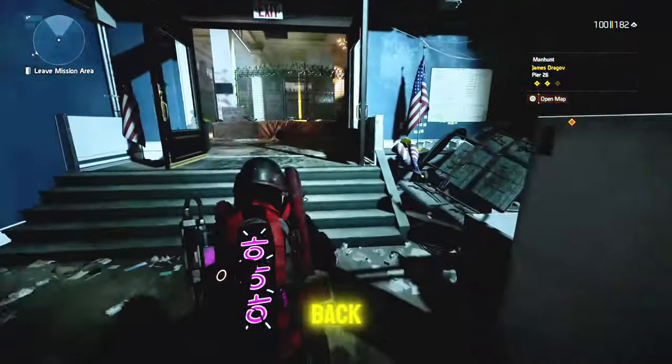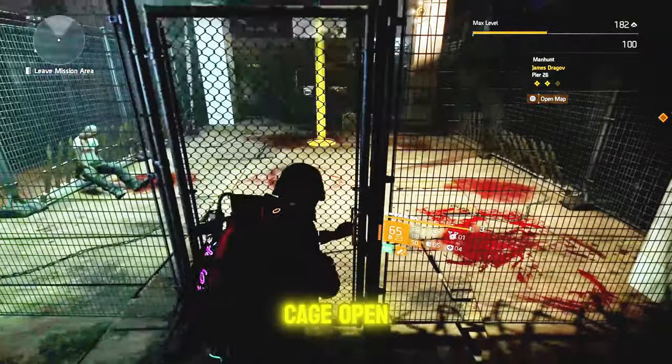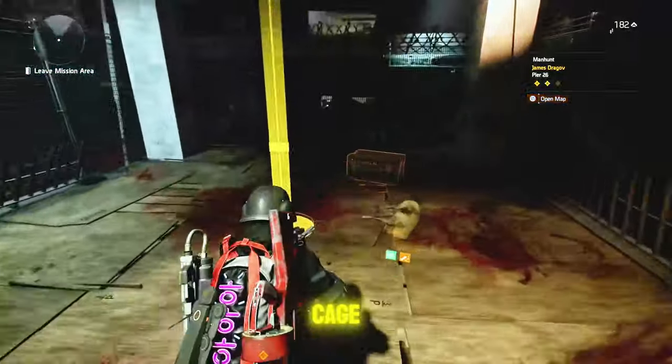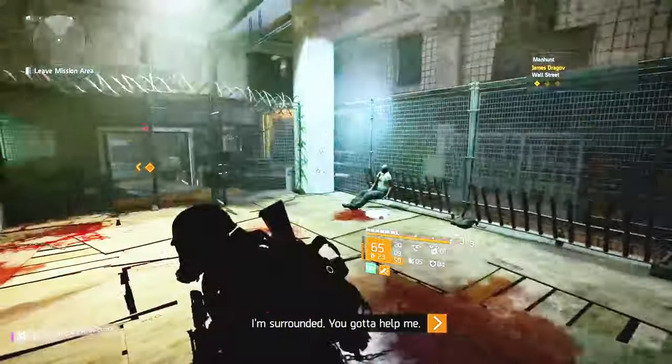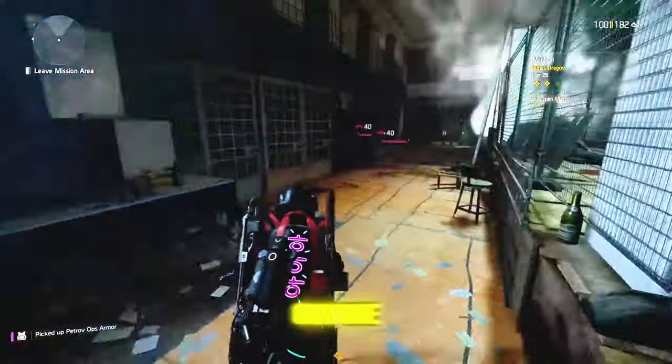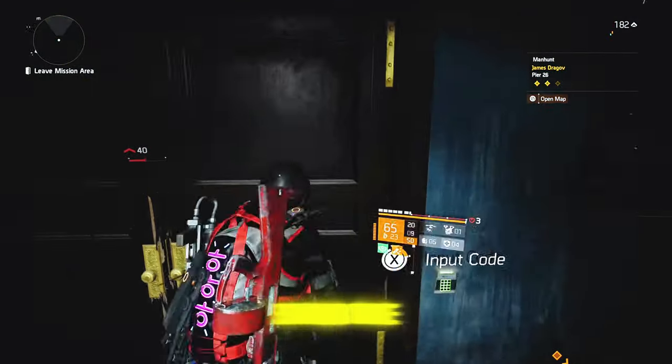Run back, climb up to the cage, open the gate, pick up the key, and grab the loot box. From there you can actually enter the loot storeroom.